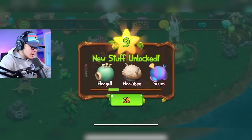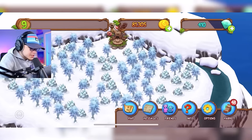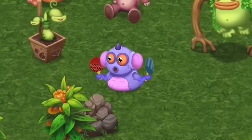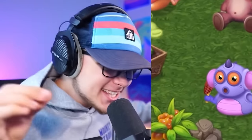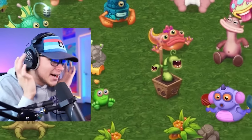We unlocked level nine! All these new monsters — this is going to be such a good episode. Wait, something just unlocked a new island when I leveled up. But first, let me hear what Pong Ping sounds like. He's like a low-key drummer — you can barely hear him, but he kind of hits his head back and forth making a drumming sound.